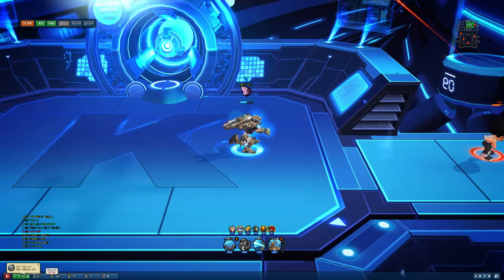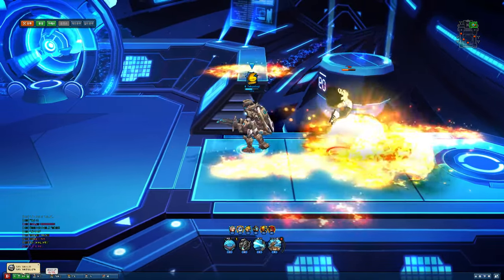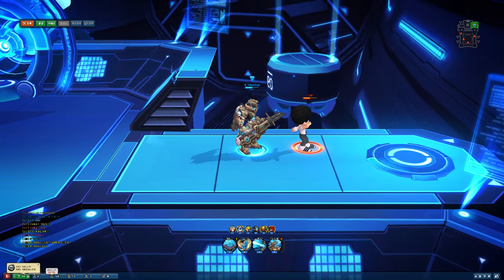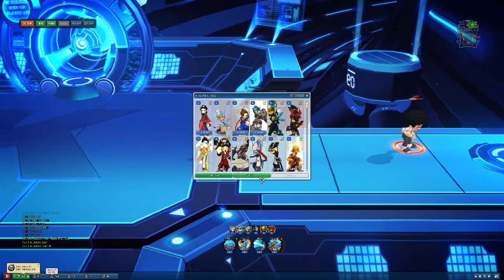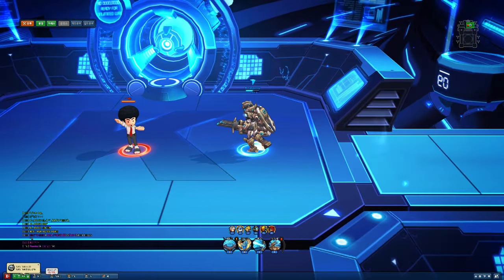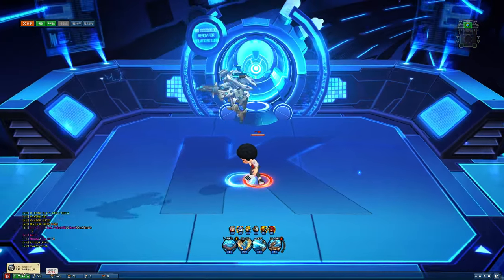Helmet skill: some planes fly overhead — you can see the shadows — and then they bomb someone. Doesn't look like too great of a skill to be honest. It has AoE but no flame status. Kind of crappy.